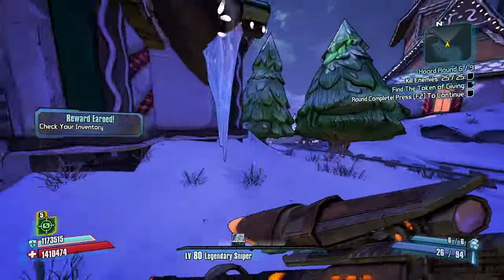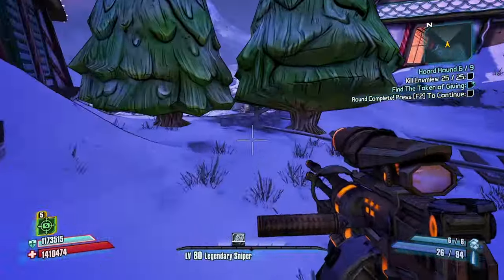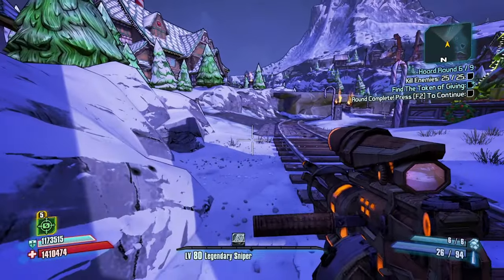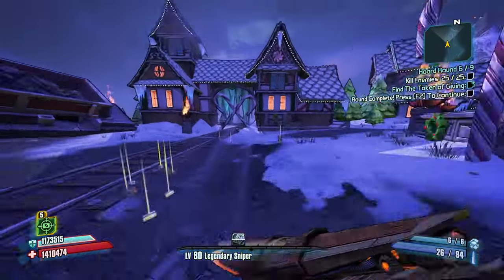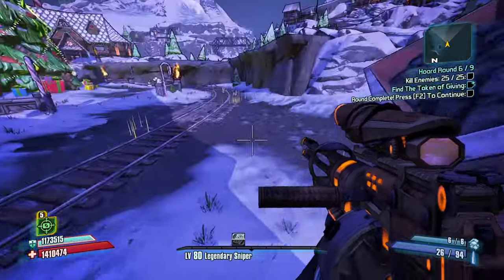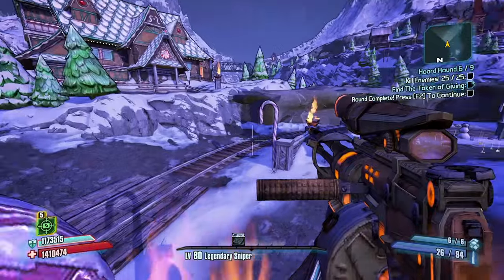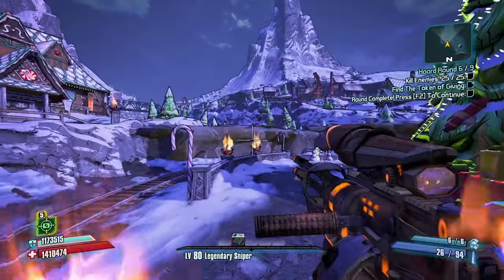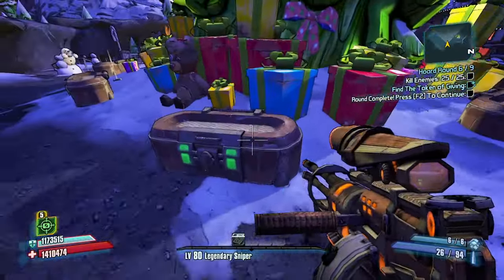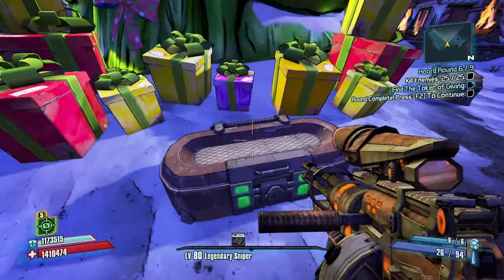Wow, get absolutely owned! Token of Giving is inside the Snowman's mouth — easy round, Interfacer makes quick work of that. That's what it specializes in. I'm gonna look around for a bit and I'll see you in a second. I believe I found it inside here — you pick it up, it's the Token of Giving! You get all these treasure chests now. That is very cool.